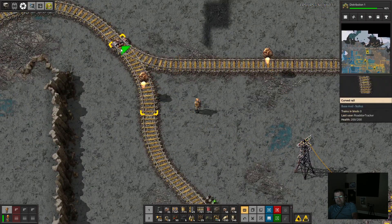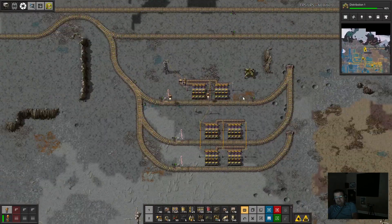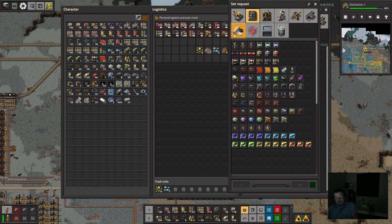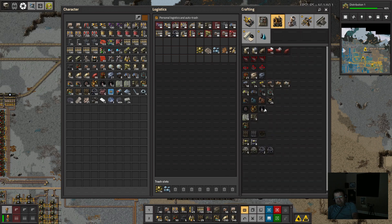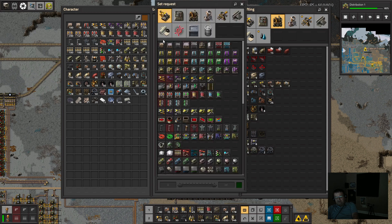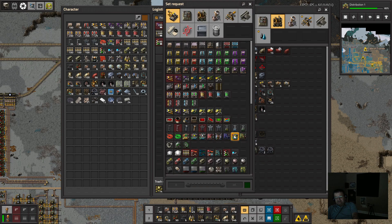Okay, that's good — so that's connected. We need some train stations, let's put that on our request list because we're always needing those. Train stops. And while we're at it, let's request rail signals — we'll do 100 — and chain signals — we'll do 50.